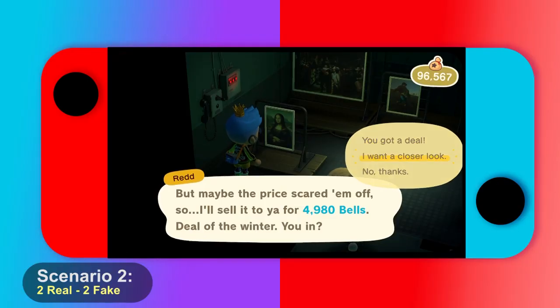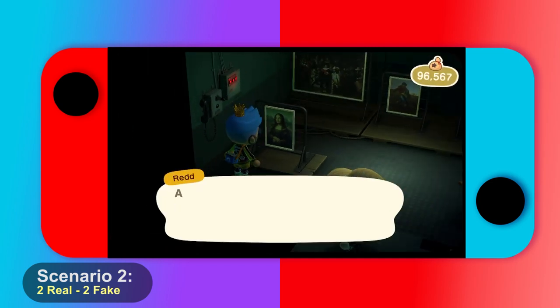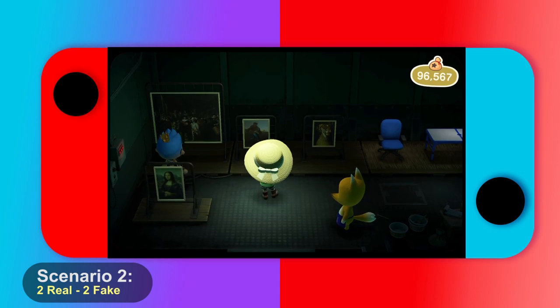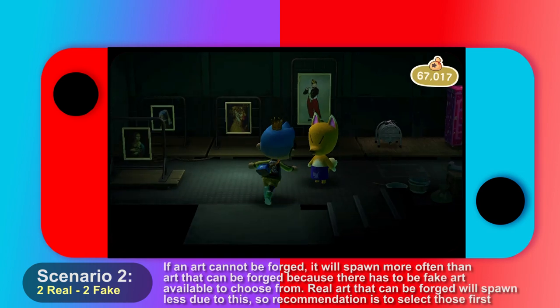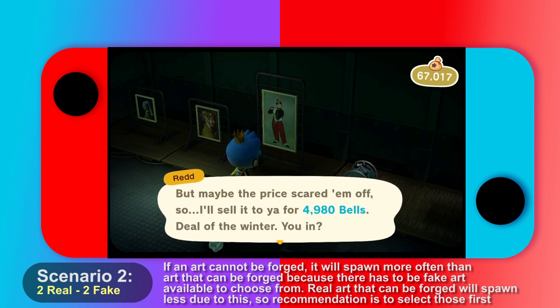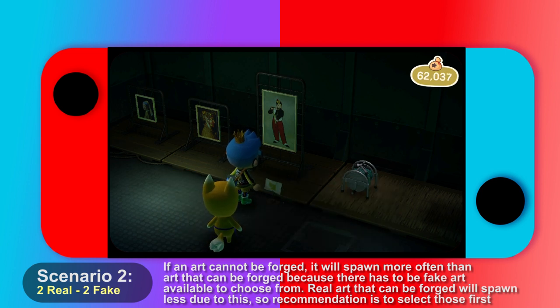The second option is two real and two fake. This is troublesome because you'll inevitably miss one of the real ones. What you can do is have a friend visit your island to purchase the other art, though they can only buy it once unless they time travel too. If you're going solo, you'll have to let one go — so pick the rarer painting. If you have to choose, pick the sculpture. Here's a short list of the ones I didn't see as often, so if you see those, pick them up.